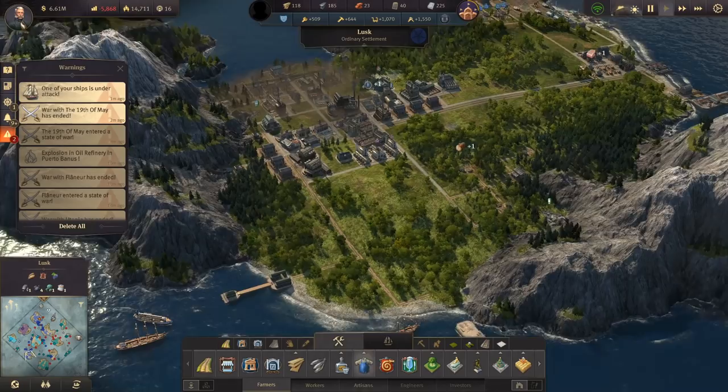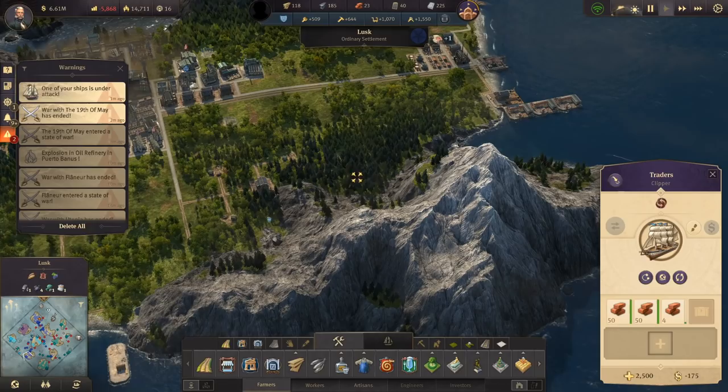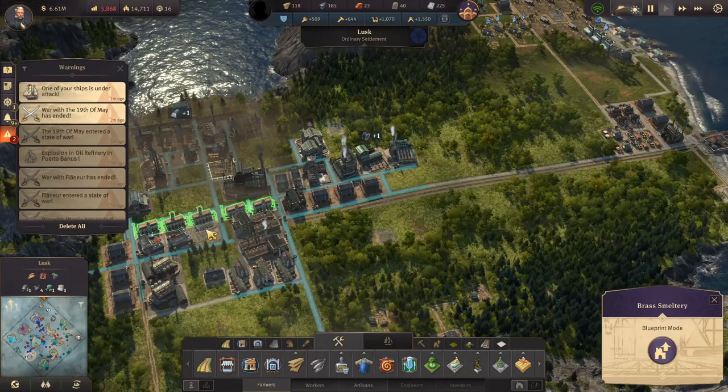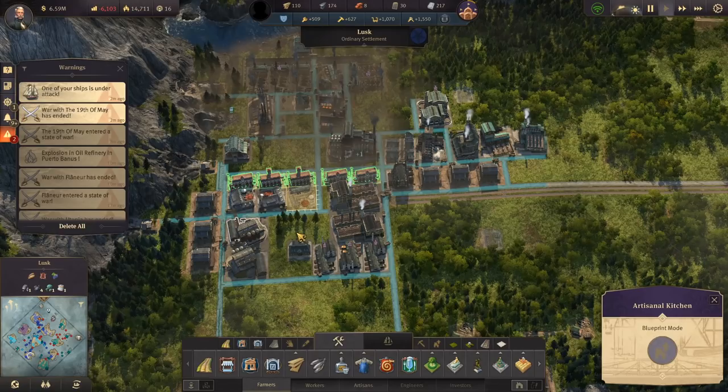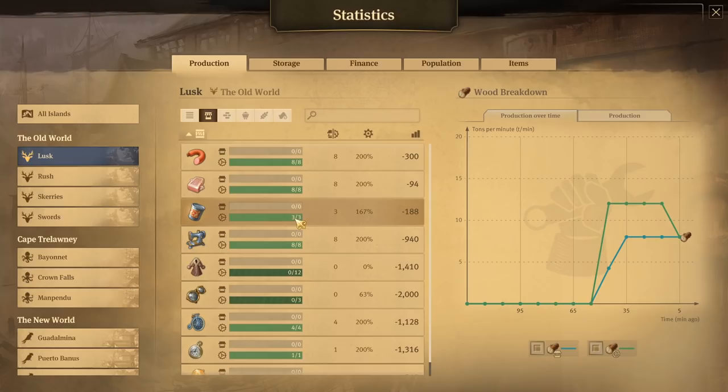Let's just double check back on our supply again one more time. The bricks have arrived. Of course our pier is on the other side now. Once those bricks are in we're going to build that brass smelter — that should fix a lot of stuff in terms of the pocket watches and things like that. We can build it right now.